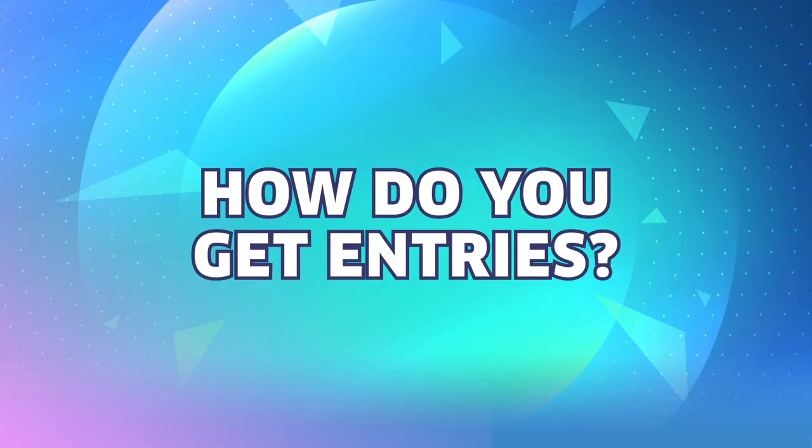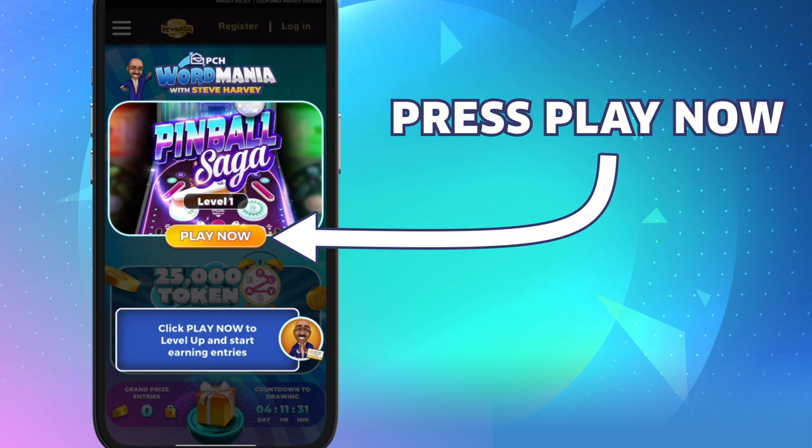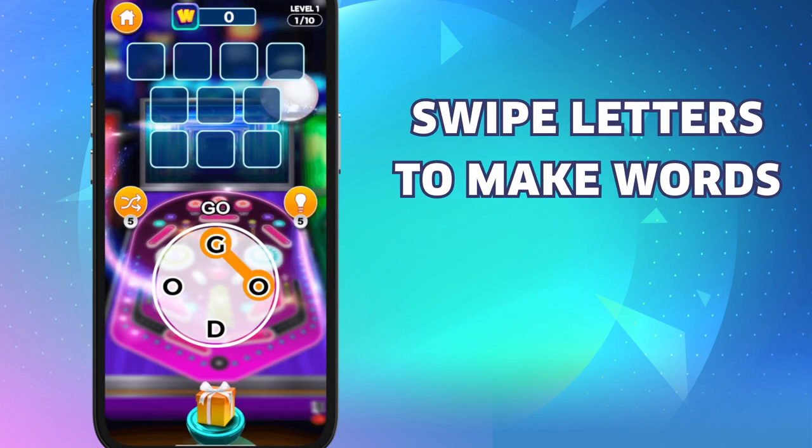How do you get entries? It's easy. Just play and level up throughout the day. Once you press the play button, you'll see your word game screen appear. You'll want to swipe letters to make words by pressing on the first letter and holding your finger down to get to the next one.